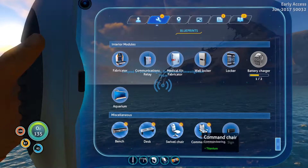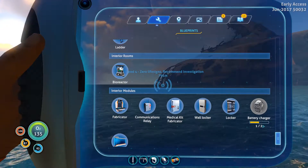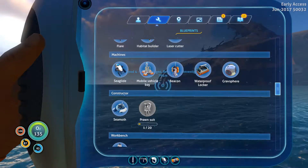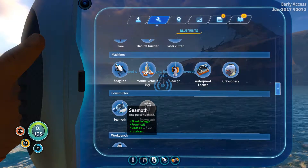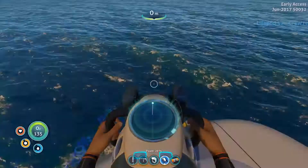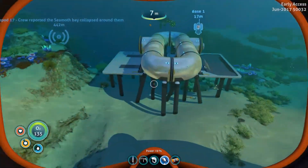We also got chairs, battery chargers, and the biggest thing — the mobile vehicle base, so we can now build the Seamoth. While I was not recording, I went and got all the materials for both of these so you didn't have to watch me do it. Let's jump in — where's our base? I want it near our base, let's get over near our lovely donut base near the poop monsters.